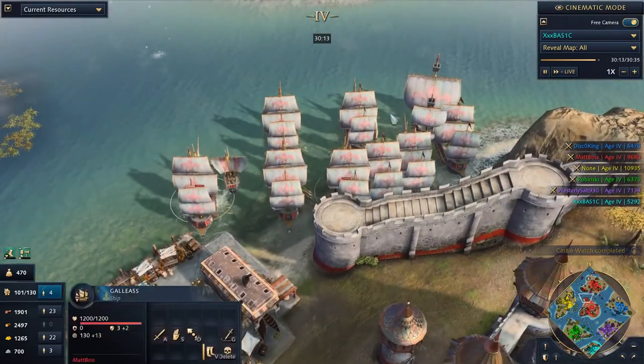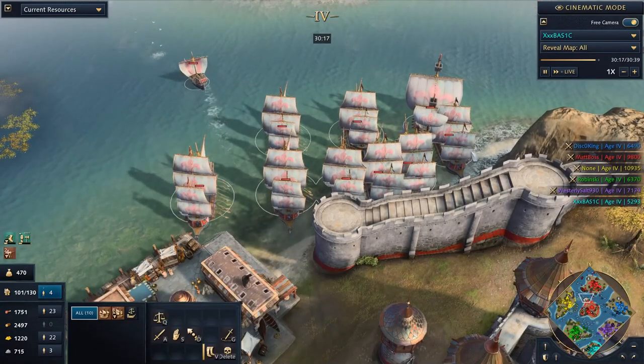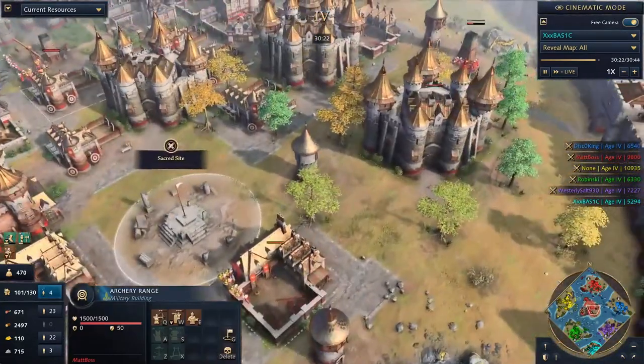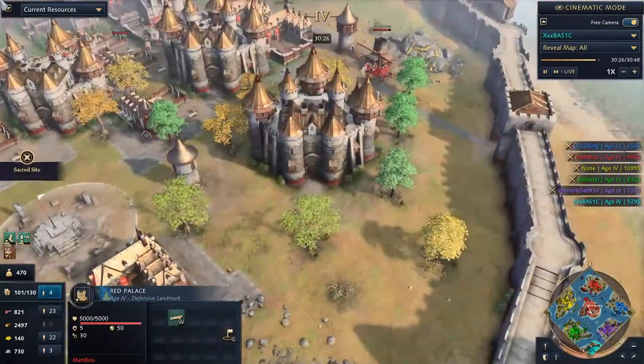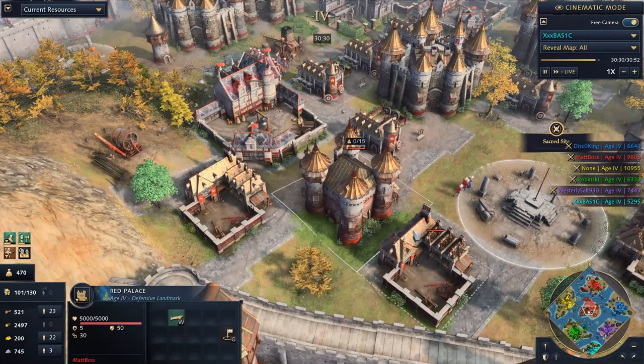The French have just a super scary navy. I actually legitimately think Map Boss might be able to win even against 1v5 — simply because of how entrenched he is. He's got the Red Palace here which he could obviously garrison. The Red Palace will cover almost two of these landmarks, which is so strong. This is crazy.